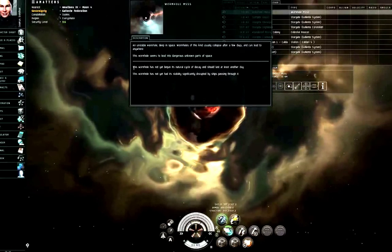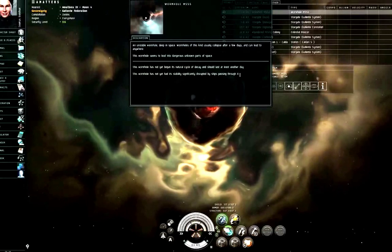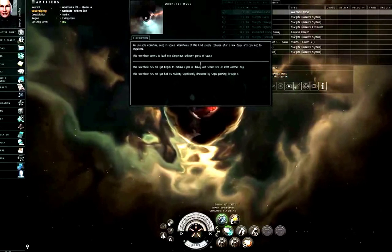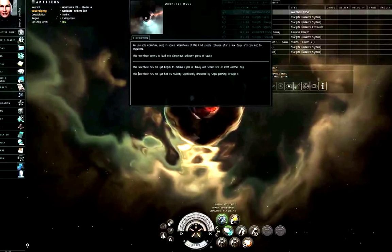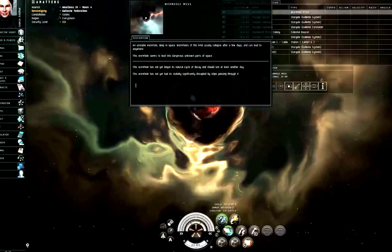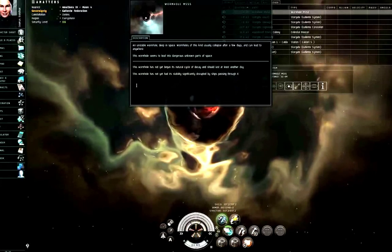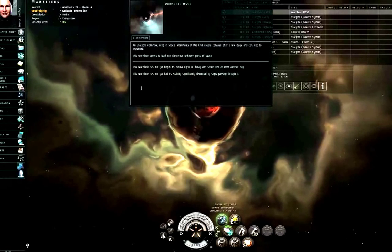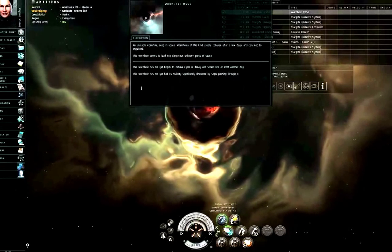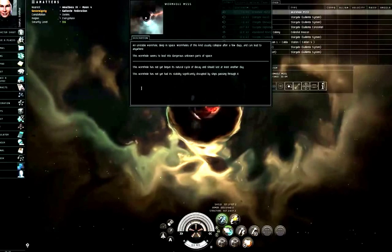You always want to look at these sentences when you land on grid with a wormhole before you jump through, unless it's an emergency where you're being chased. The danger phrase for mass is: 'this wormhole has been critically disrupted by the mass of numerous ships passing through, and is on the verge of collapse.' That means very little mass allocation is remaining — it could die because of one more ship passing through.